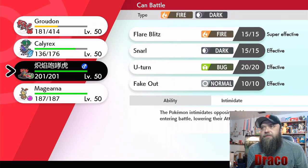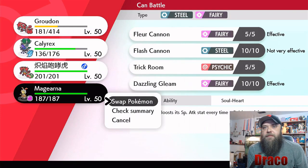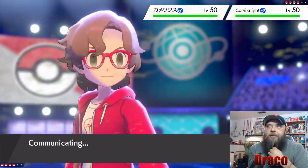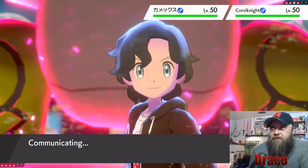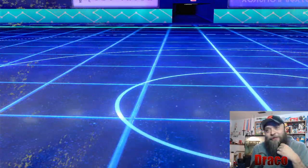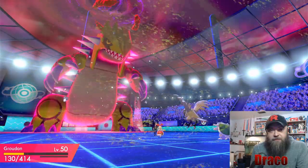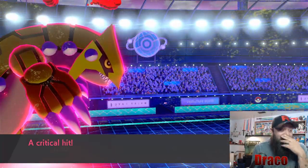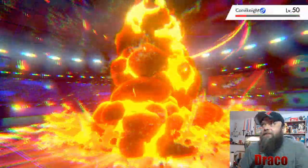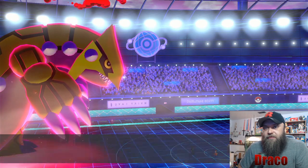We'll go to Magearna. Iron Head — the fact that they're faster, and that was a critical hit. The fact that they outsped me in Trick Room makes me kind of sad. We get a Max Flare off here. They hang on with some HP. Sun goes up. What was that move? That was weird.